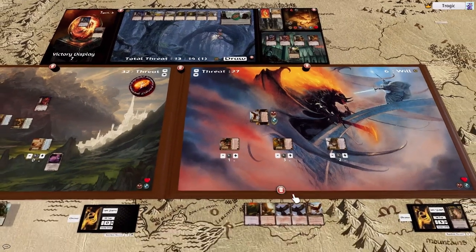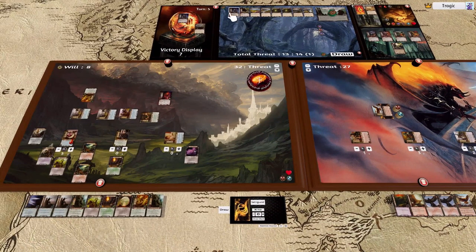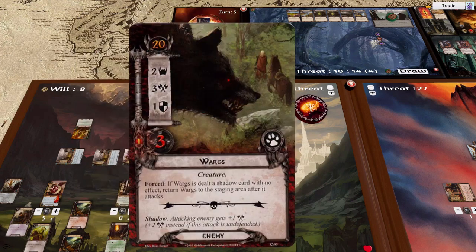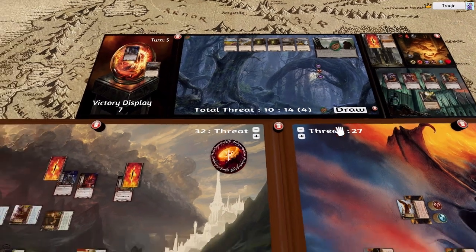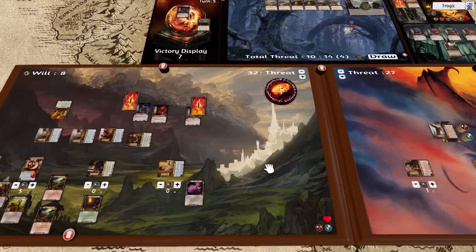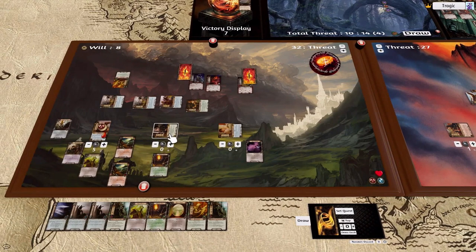Now here's the interesting thing: choose and ready one ally card — that's fine. We're going to have to engage this bloke here and engage this bloke here. This guy has 30, 15, 20 — so he gets a card, he gets a card, and he gets a card. Tap this bloke, that makes this one go away and he loses a progress token. Then I'm going to spend one resource and choose and ready one ally card — I'm going to ready this guy.